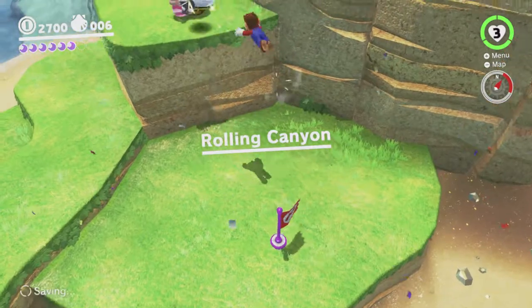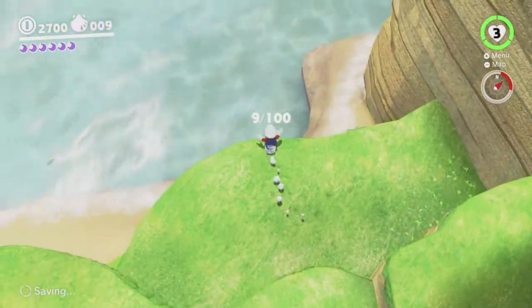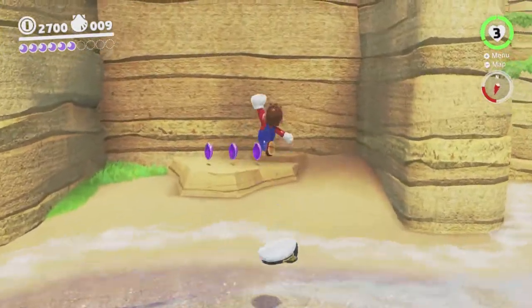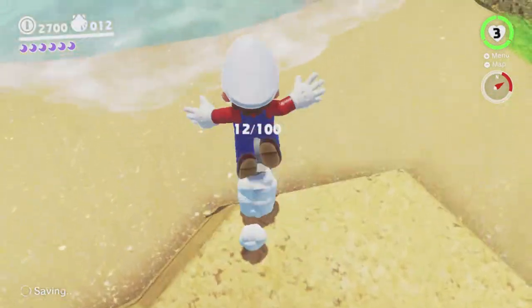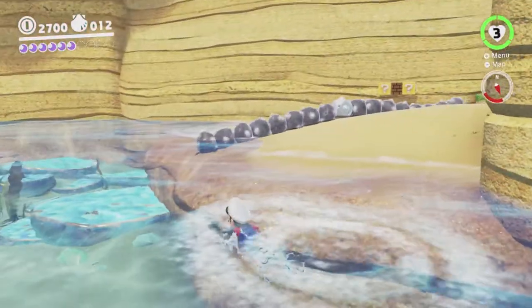Carefully long jump to here, there we go. Okay, there's some sand here so watch out for that. Jump across to the sandstone — doesn't count, it's stone. It's not sand, despite having sand in its name.